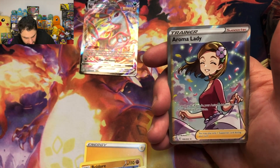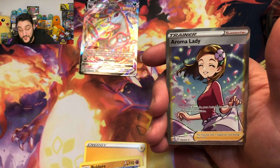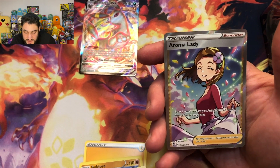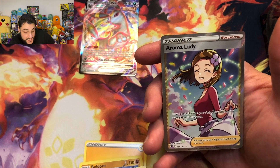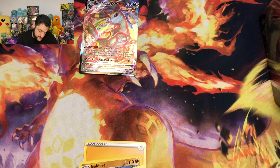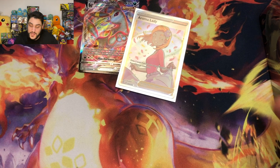We've got to sleeve this one. So no Umbreon — well, I lied: Umbreon is there, it's just not the Umbreon that we expected. This is a beautiful card, by the way — Aroma Lady, really pretty. So we got an Umbreon VMAX and an Aroma Lady. That is what we pulled from the ETV. Not great, not bad.